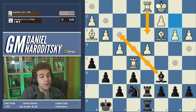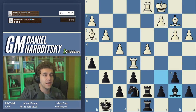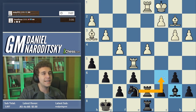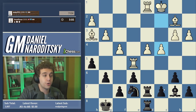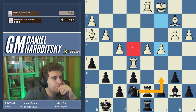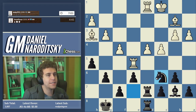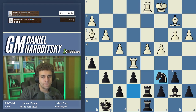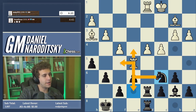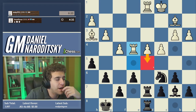Our pawn structure is incredibly watertight. How nice would it be if our knight had the c6 square — it would apply even more pressure on d4. A lot of people would go knight d5 but that's a dead end. I'd prefer knight to c6. We can play bishop f3, but that allows rook d3 with tempo, so instead we play b6 and drop the bishop back to b7 to enable knight c6. This also allows pushing the c-pawn to c5 if necessary.